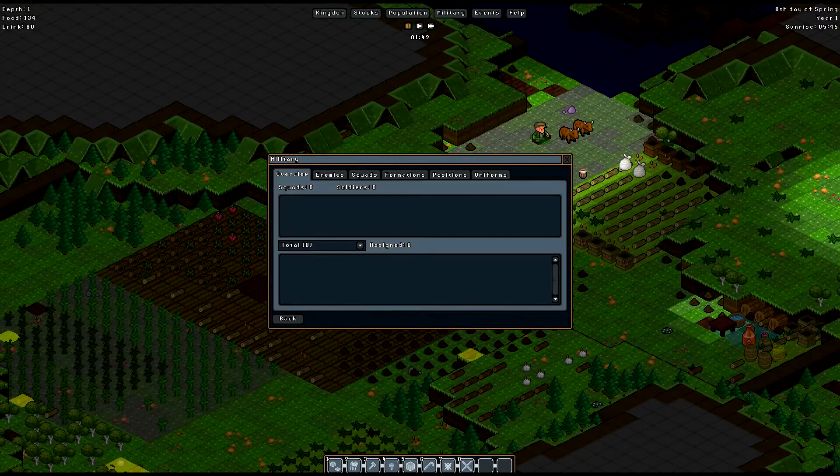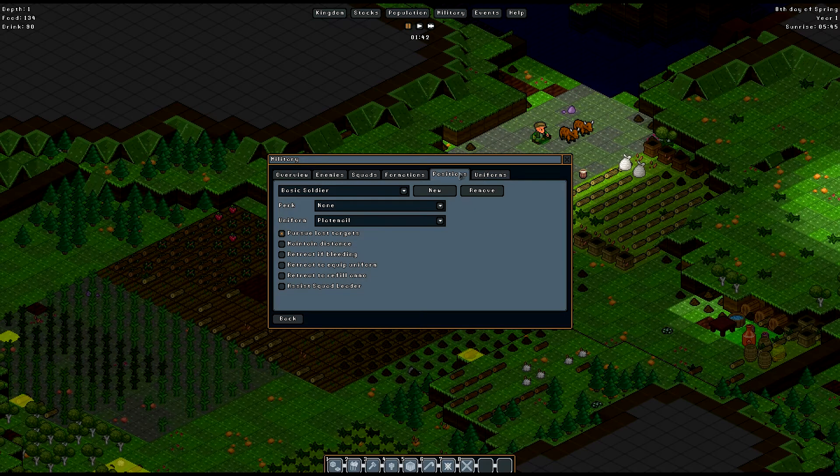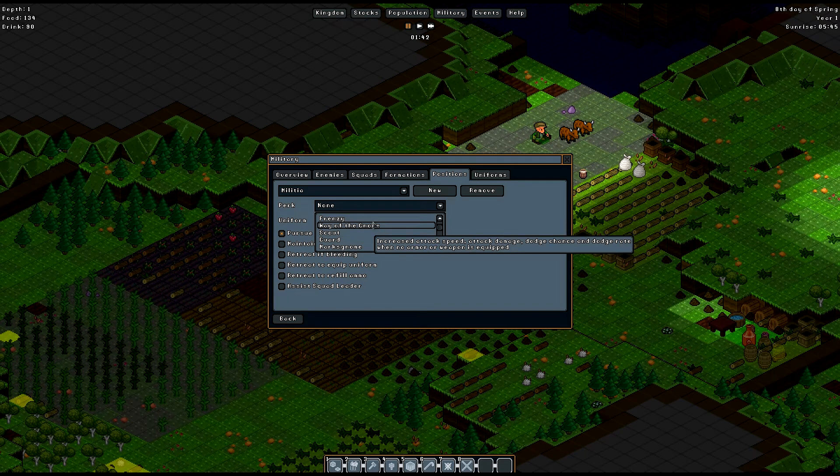The military tab lets us really customize what we're doing with our military. The first thing I want to do is make a new position and call it Militia. The perk options include Way of the Gnome — increased attack speed, attack damage, dodge chance when no armor or weapon is equipped — Frenzy for two-weapon wielding, Scout for move speed and vision range, and Guard for increased block chance.